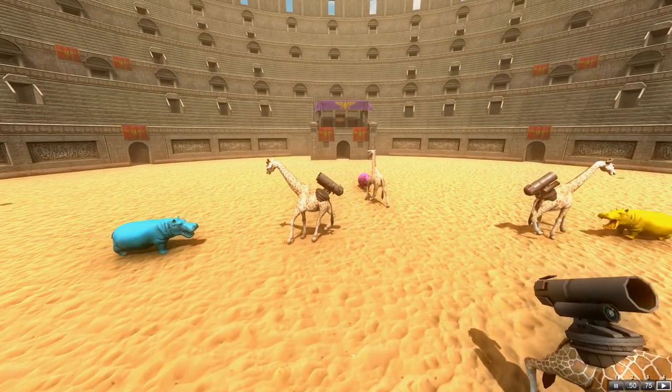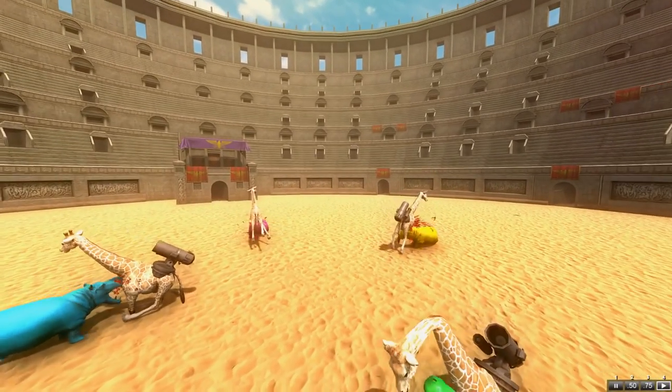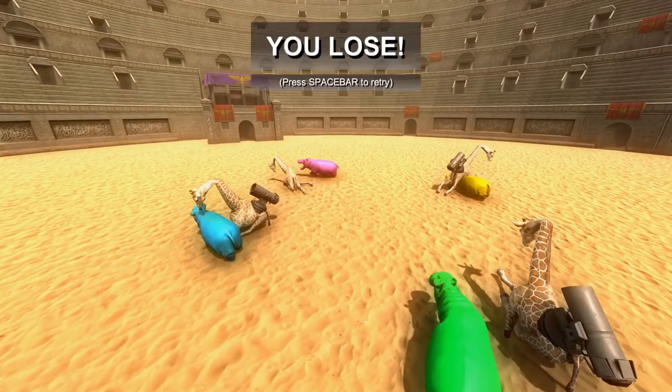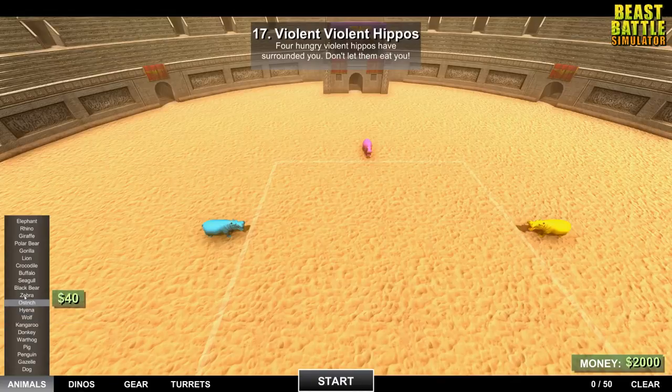Yeah, that worked great. Okay, this is going to go so well. Perfect strategy. They're all dead already. So if you're ever trying to kill giraffes really, really quickly, mount cannons on the back of them, because that is the stupidest idea ever. I didn't expect it not to work, though. At least mount it on the side of them or something. All right, what haven't we tried?